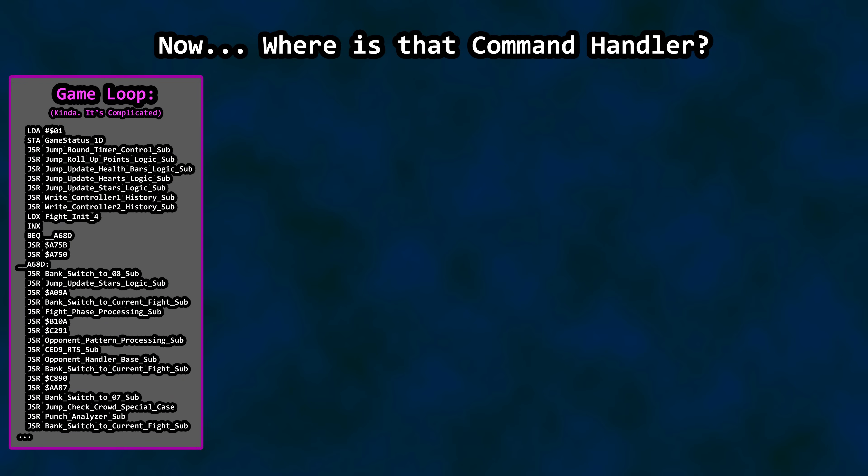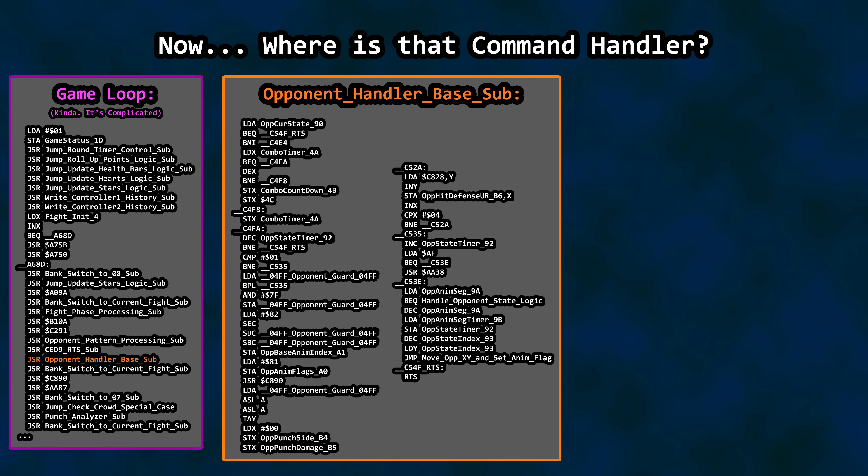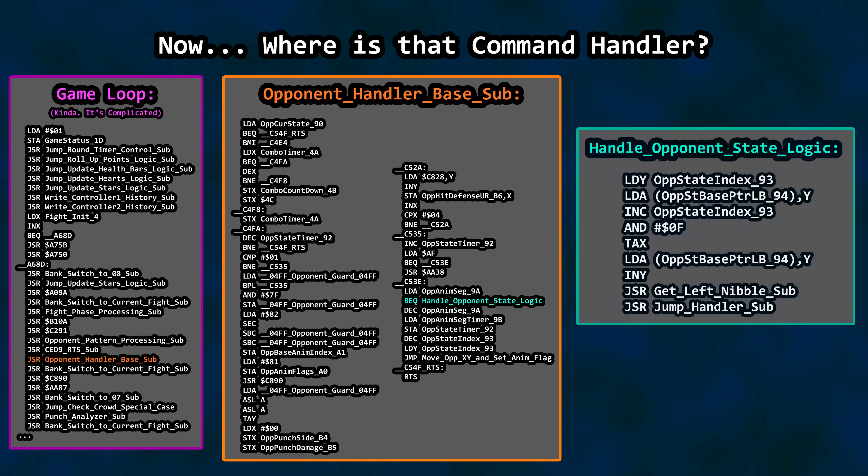Punch-Out has a primary game loop, like any other game. There are a lot of subroutines executed here, and what is here is a bit of a work in progress. Our focus is the opponent handler base subroutine. After various checks here and there, the logic may decide that it is time to handle opponent's state logic. This is the logic responsible for pulling our next opponent-related command from the itinerary table.